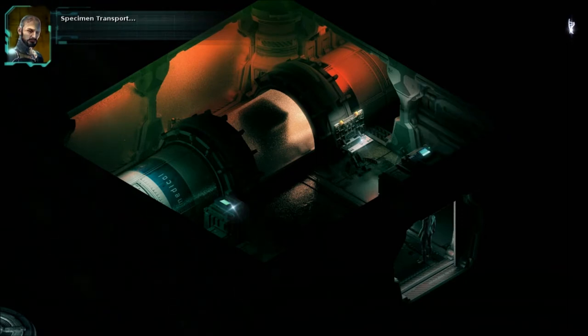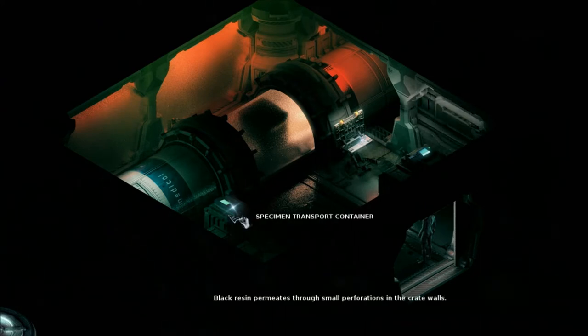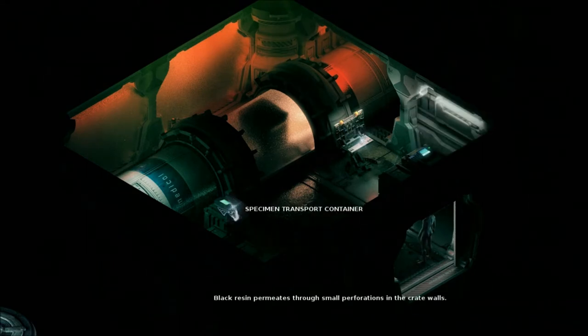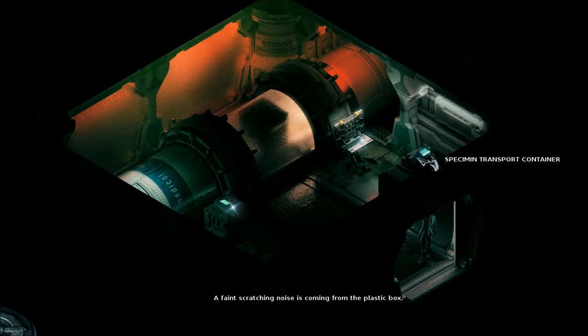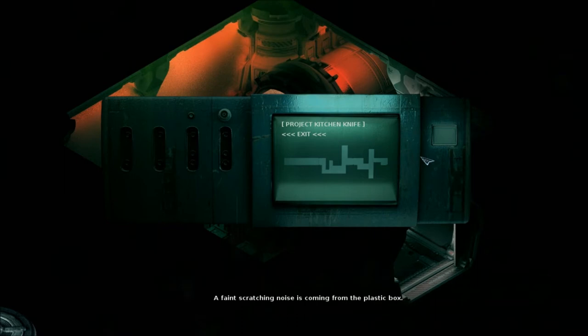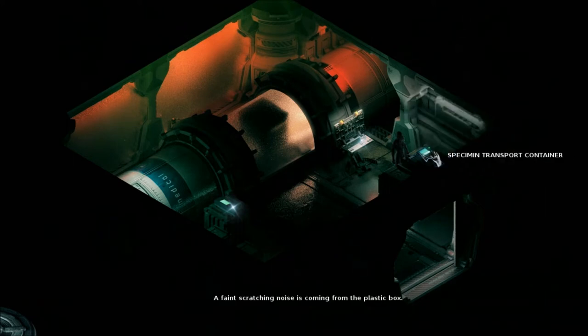Specimen transport. This isn't a medical bay, is it? Switchboard. Specimen transport container — black resin permeates through small perforations in the crate walls. Specimen transport container — a faint scratching noise is coming from the plastic box. Do I dare? Project Kitchen Knife — that's the one we heard about. Is it? Wait, is that a lock?